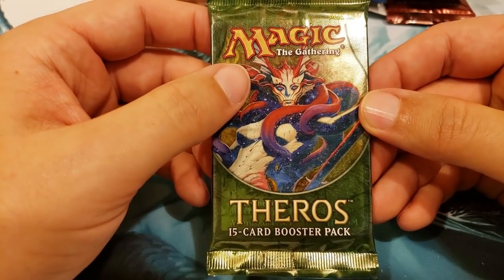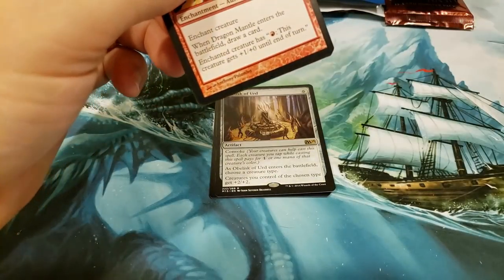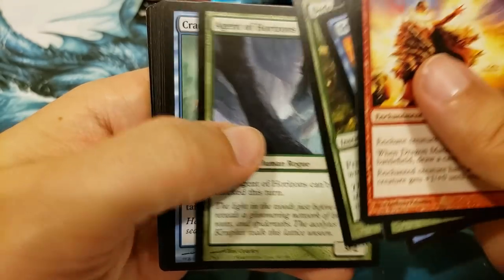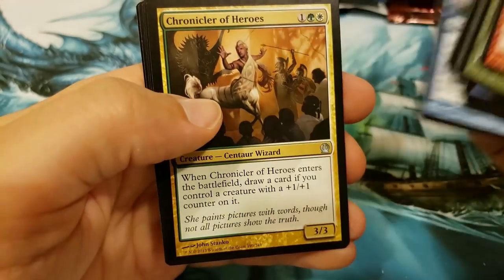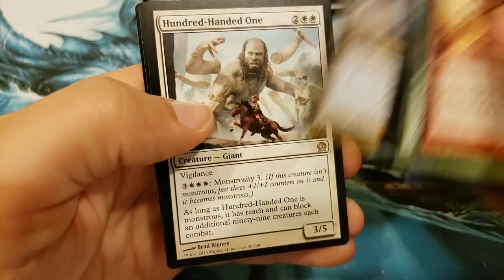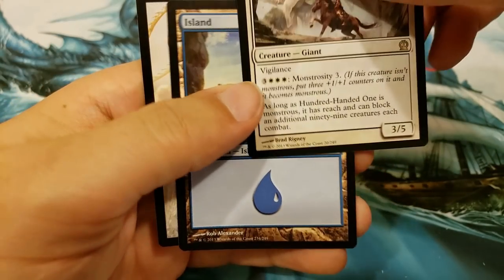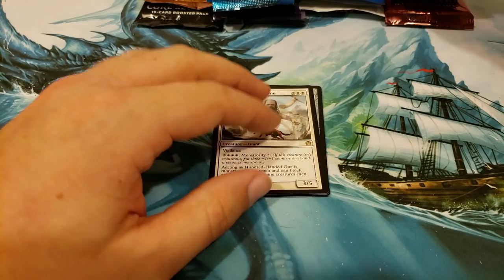Next pack, we're going to jump into Theros. We're going to see if we can pull a Thought Seize, see if we can pull a nice little god out of here — maybe a Purphoros. Lots of good stuff in Theros. Let's see what we got here. Oh no, it's a stinker. It's a Hundred-Handed One. Anything hidden in the back? Nope. So, I'll miss on Theros.